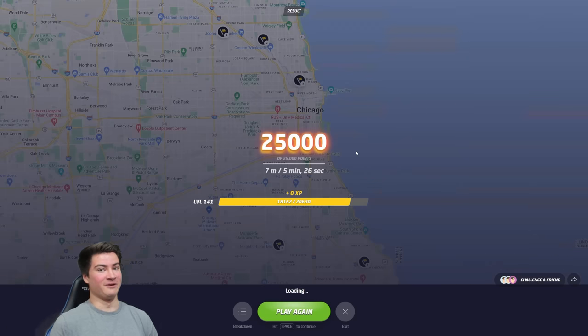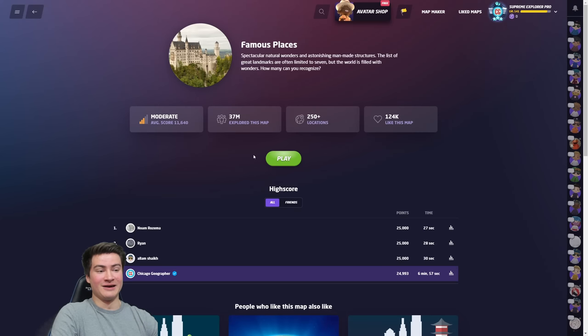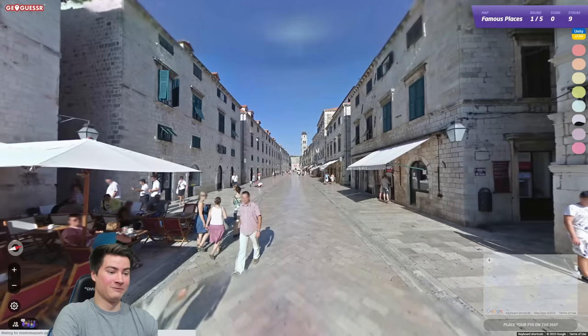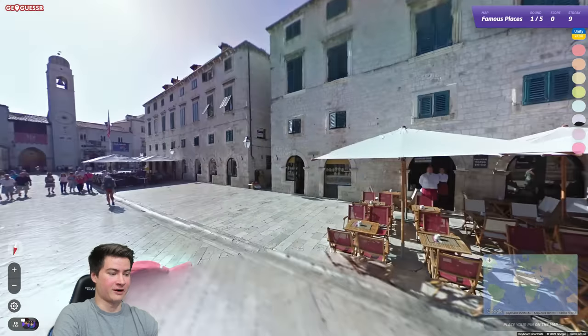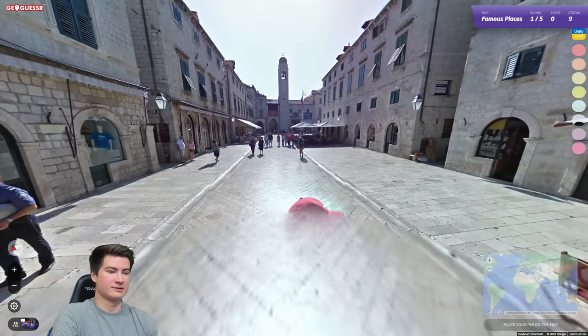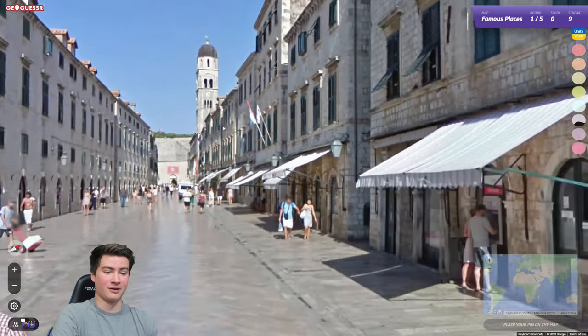I'm proud of that for sure. I won't spend too much time in Chicago, but if you guys want to see me do a full video dedicated to this, let me know in the comments. Let's end with something that can either go fantastically or terribly — Famous Places. Can I even recognize these, let alone find them on the blank map? Round one — what is this? Is this Venice? No — we've got the flag of Croatia. Is this Dubrovnik then?